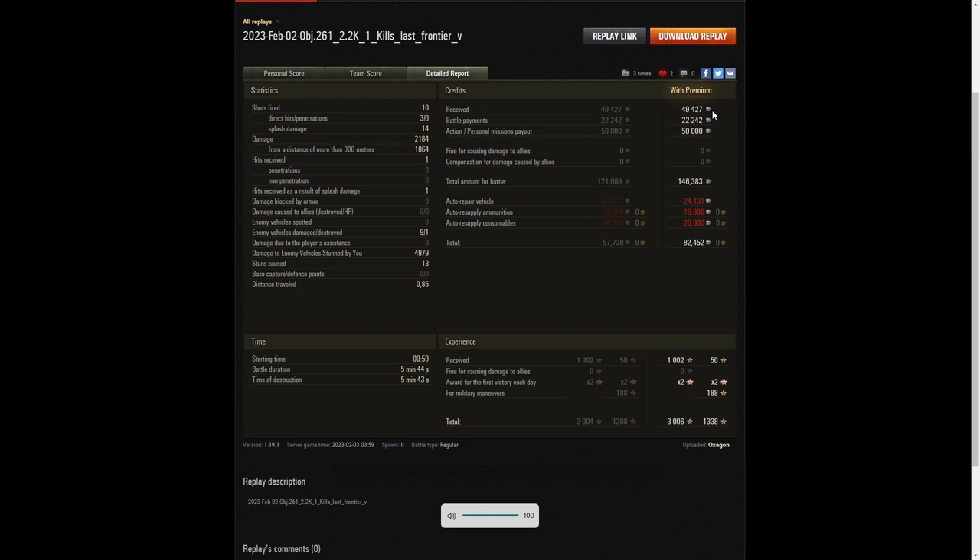On a premium account he earned 49,427 credits for the game, 22,242 for battle payments, 50,000 for personal missions payout — a total of 146,383 credits altogether. After repair, ammunition, and consumables, he took away 82,452 credits profit. He got 1,002 XP for the battle, times two for the first victory — 3,006 experience points altogether.